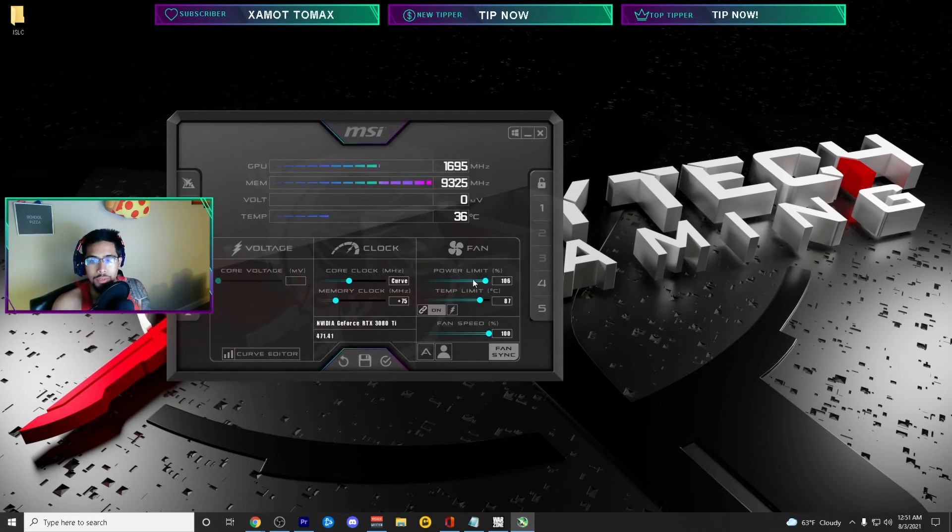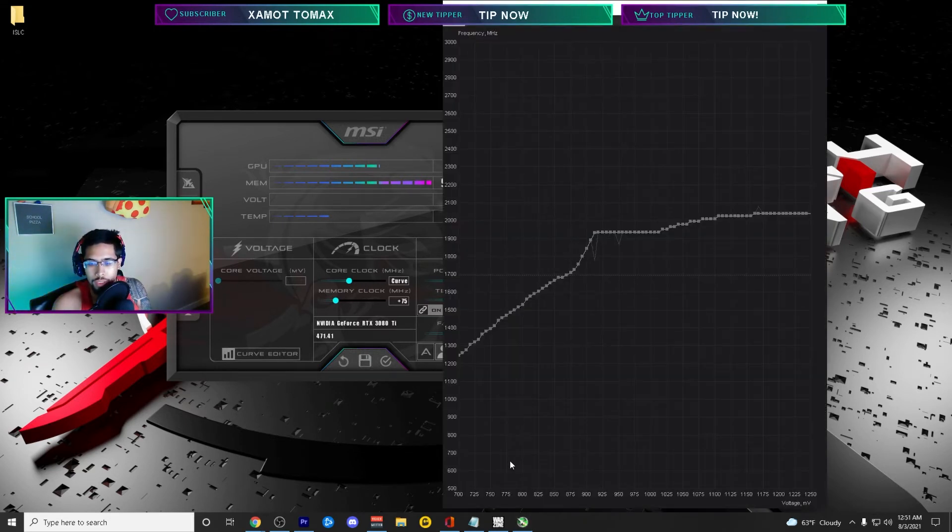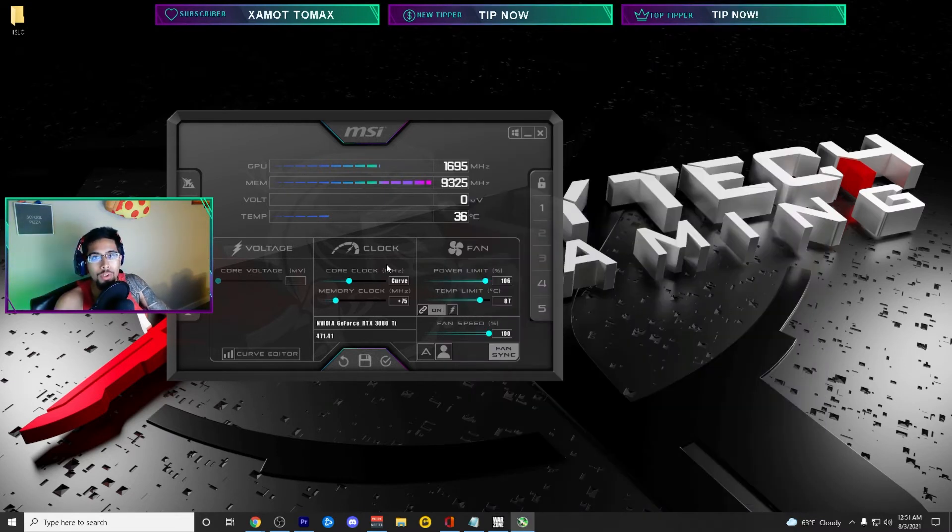This is a higher overclock than you can get just fiddling with the core clock slider, and way more stable. What's happening is you're actually lowering the voltage — at lower voltage you're telling it to overclock higher. So you're not giving the GPU more power; you're taking away power and telling it to work harder. This gives you more performance without overheating your GPU or causing crashes and throttling. I also increase the power limit. Set fans to 100% in case you have a bad overclock, so it's safe to test.